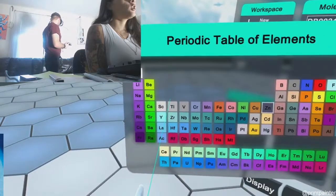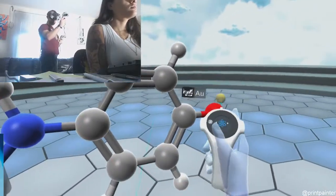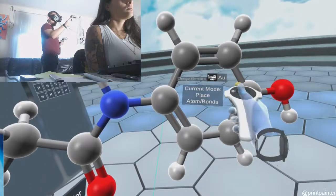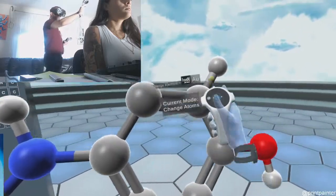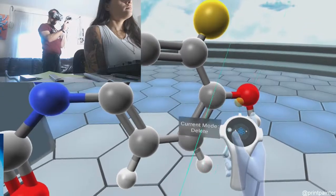What should I add? Let's add gold. Hit U. Over here, you can select Place, Change, Delete. I'm going to change this one to gold. And then I'm just going to add one to it.